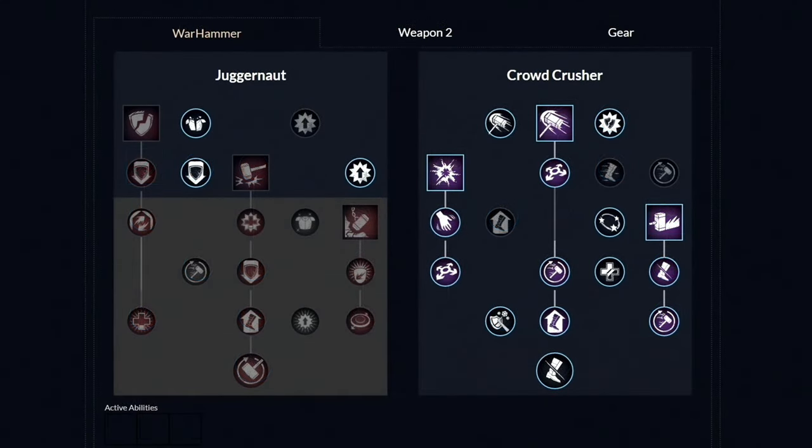For the second weapon, the Warhammer, these are the masteries you want. First, unlock the ability called Clear Route and get those two perks. Then unlock the second ability called Shock Wave and get those two perks. Lastly, unlock the third ability called Path of Destiny and get those two perks. Then on the left side, unlock all three perks and that's it. From this point, you can spend your remaining points in whatever order you like.